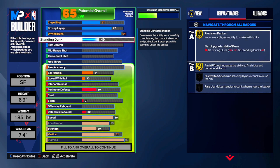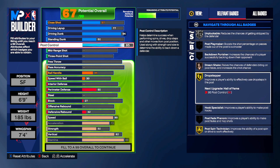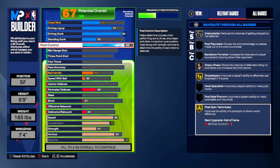For standing dunk I put it up to 50 — having it at 45 unlocks all the normal under-basket animations so your player can dunk just fine when under the hoop. We're not primarily going to be under the hoop trying to dunk, so we won't put close shot or standing dunk too high. For post control we're going to 85 — that gets us Silver Implacable, Gold Drop Stepper, and Gold Post Spin Technician. You'll be able to bully smaller guards and do post fades and different animations.